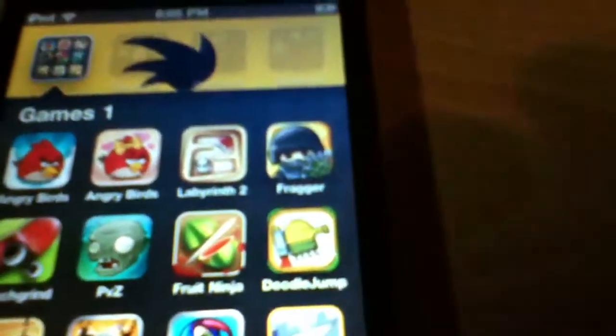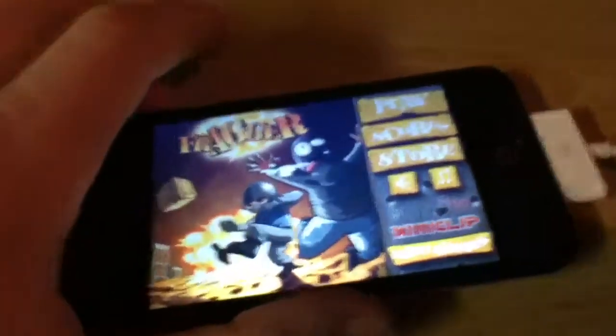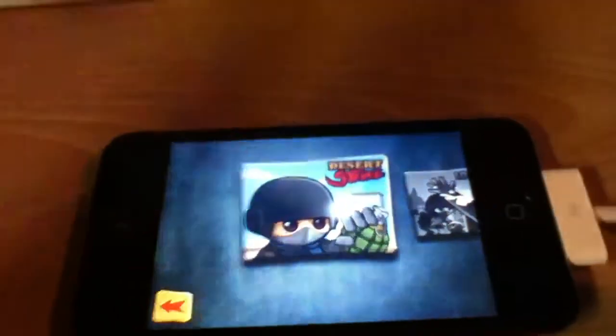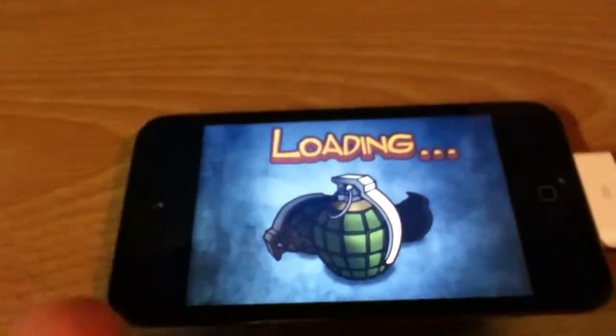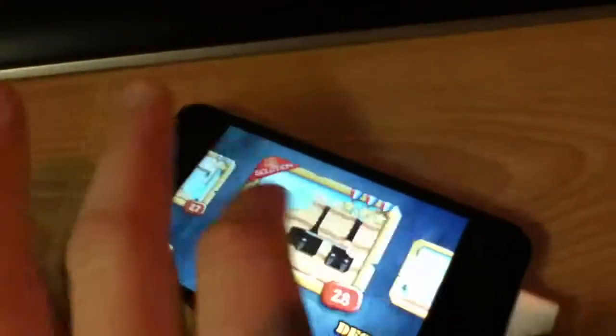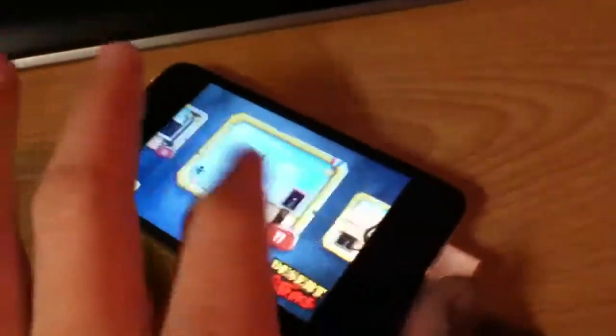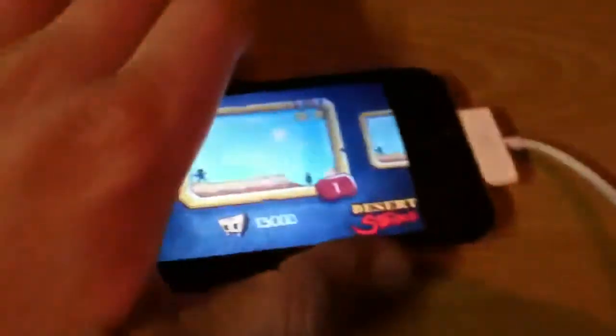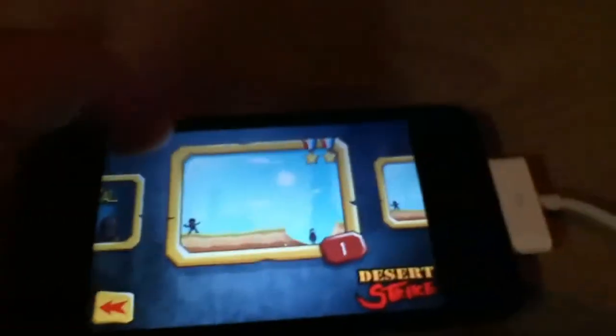So go ahead and open up Fragger — it's right there — and there we go. Now let's go ahead and click Play. I'm just going to go back to level 1. As you can see, I'm pretty far in the game. I'm just going to show you level 1.